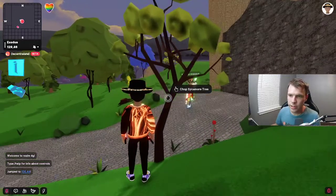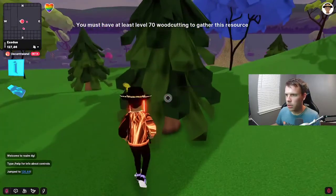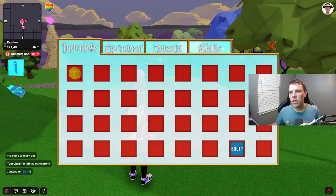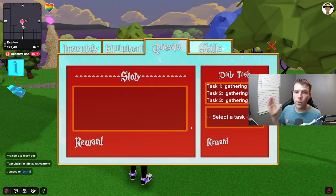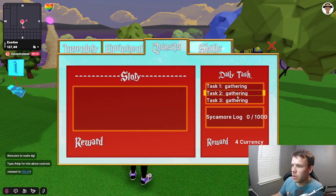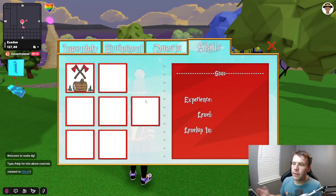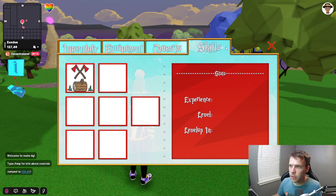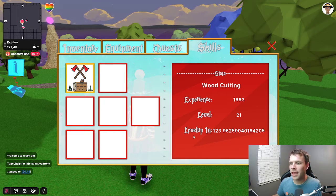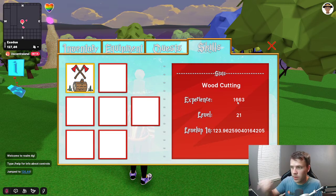The first thing you'll want to go to is these trees — there are sycamore trees, these are level one trees. You can see this one right here is level 90 — you can't get that yet. That's level 70. This one right here you can chop down. You also have daily tasks in your USB equipment quests. If you click gathering, this has different options for when you complete them and you get a beta currency each time. If you want to see your level, experience, and all that, go to Skills and click on your wood chopping icon. It'll say wood cutting experience, level, and level in — so that's level in, 123 experience, 123.96 until I get to level 22.